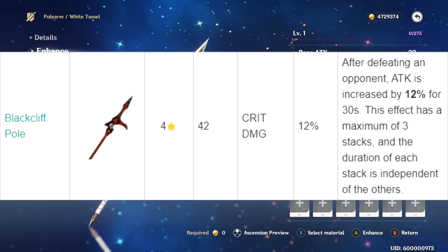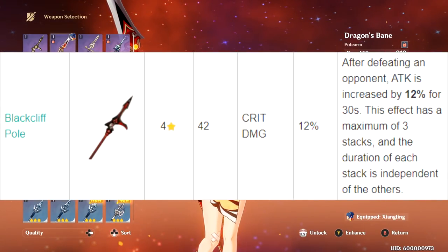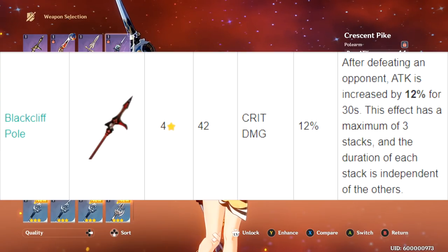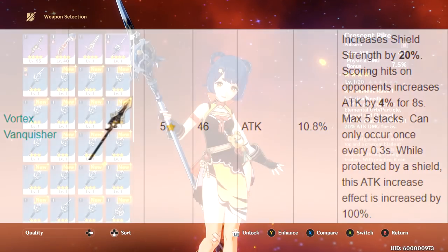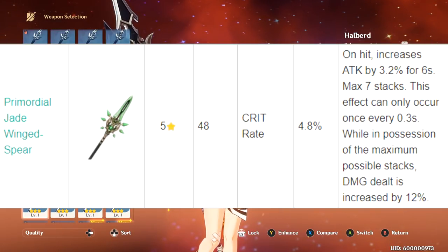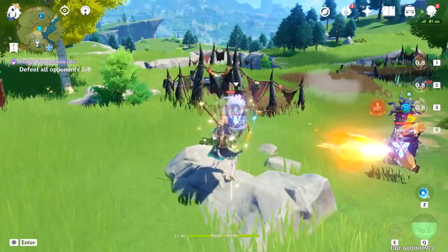Skyward Spine is not a bad pick, but it has Energy Recharge as its primary stat, which in my opinion makes it less optimal than the other two 5-star spear options. If you guys have any questions about physical damage Xiangling, leave a comment below — I'll do my best to answer all the ones I can, but I do get a lot of comments so please understand if I'm not able to get to all of them.